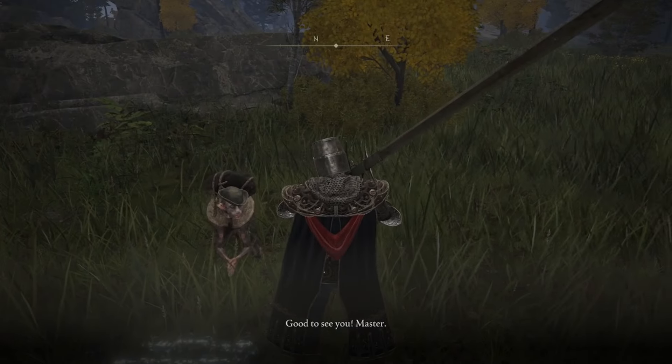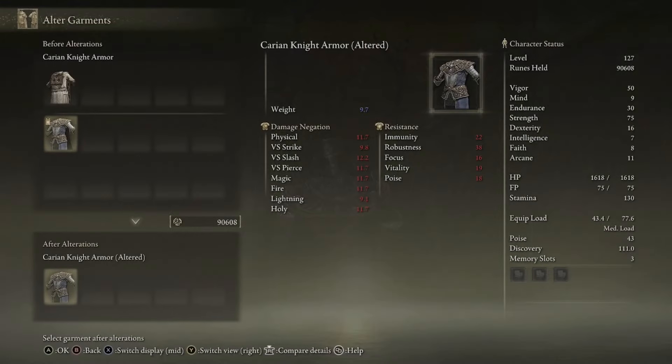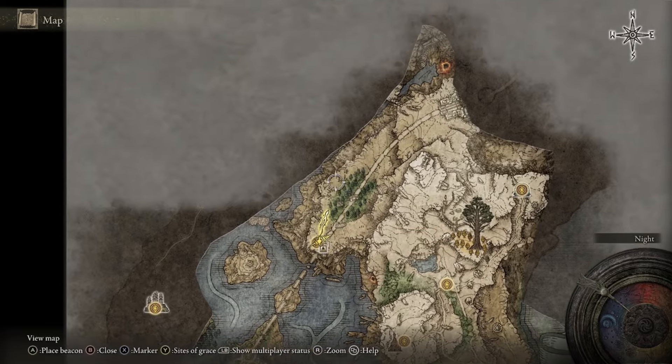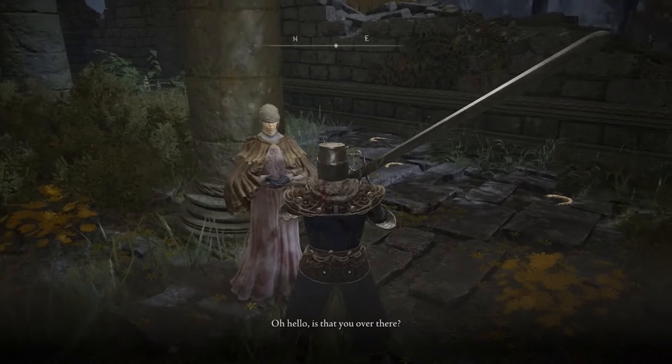Exhaust all of Boc's dialogue and you can have him alter your garments for free. Then head from the East Raya Lucaria Gate over to Bellum Church, because we need to talk to Hyetta.